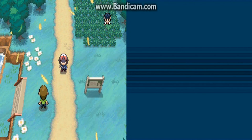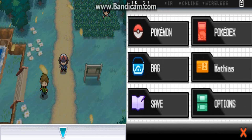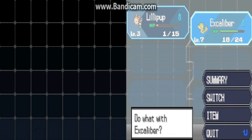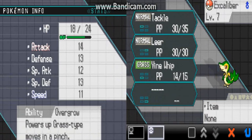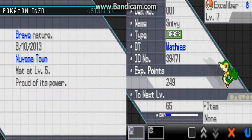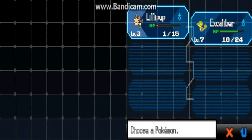Last episode, which was a while ago, we started off on our adventure in the Unova region. We caught ourselves a Lillipup, which I kind of beat to hell because we fought a little bit since then. I got my Snivy — Excalibur — up to level seven, where we learned Vine Whip. I was trying to get Lillipup up to at least level four, but I didn't get that far.